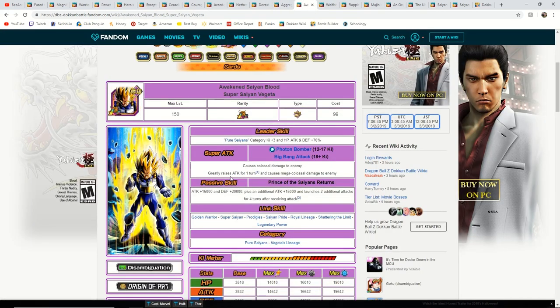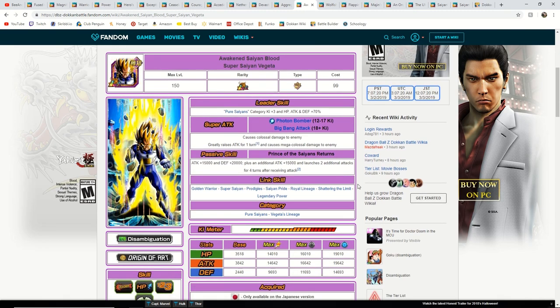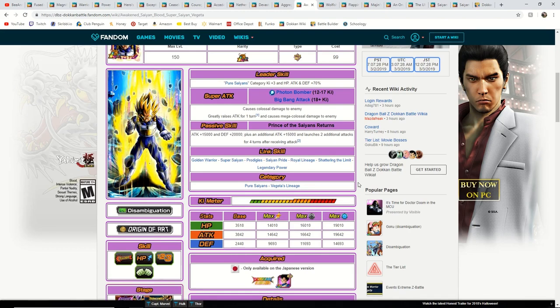Now we are going to go on to the LR section of this video. We're going to start with some free-to-play LRs and then go on to the big boys. This is my personal favorite free-to-play LR — it's just a very cool card. I understand he has just a base passive, but it is a very good card, especially on the Vegeta's Lineage team. I'm surprised they made him an extreme unit, but I can't always question what Bandai does with Dokkan. Even though it's just a flat boost of 15,000 attack and 20,000 defense, he is still able to tank very well on Vegeta's Lineage team and able to hit hard as well.